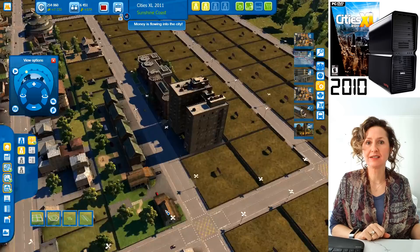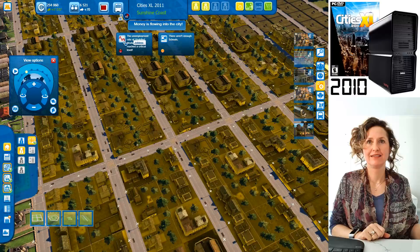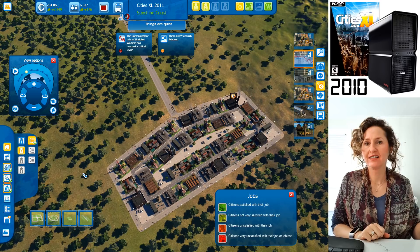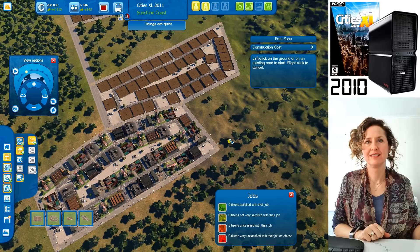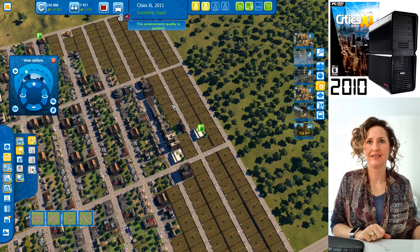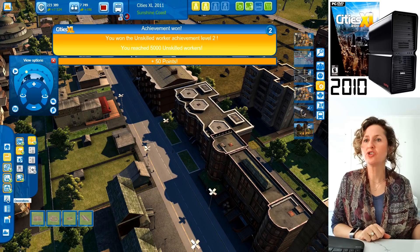Let's have another look at how people are feeling about jobs. Critical unemployment for unskilled! But those factories are still building. Let's extend the industrial area with another free zone to merge with it. You're getting $7,000 now. We definitely need a hospital — these medium-density areas are building up.